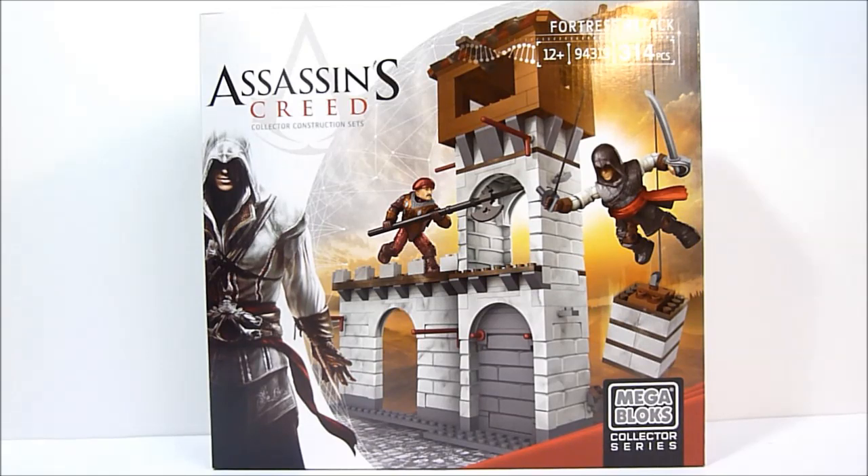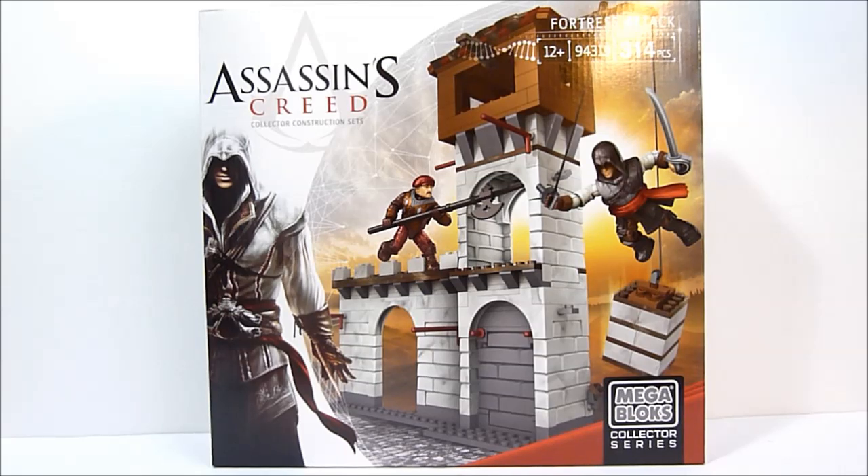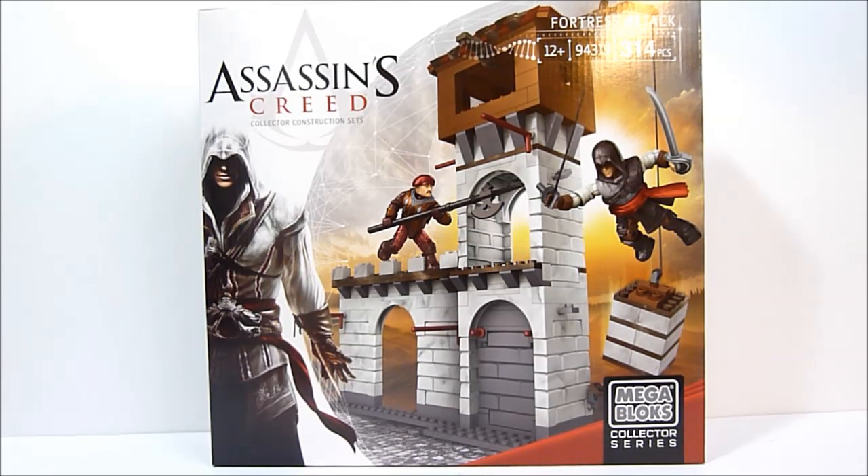What's up YouTube, Rob A here. Today we're going to be taking a look at Megablox Assassin's Creed Fortress Attack. This is the second largest of the Assassin's Creed sets currently available. It only has two micro action figures, which is kind of a small amount, but it's alright. It has 314 pieces and retails for about 25 bucks.